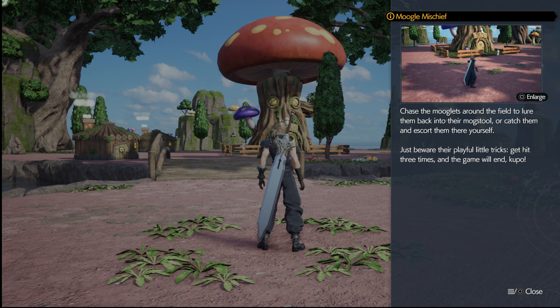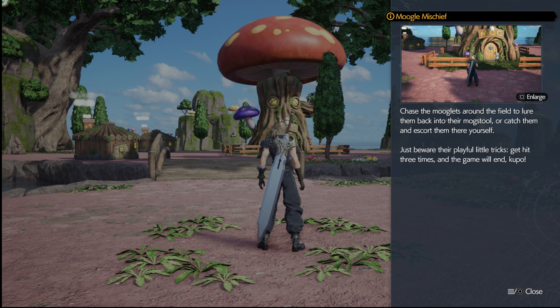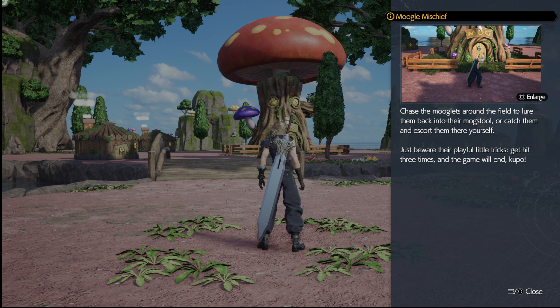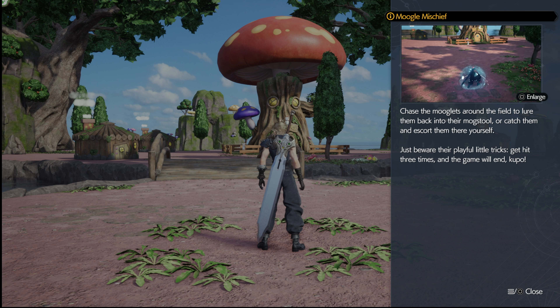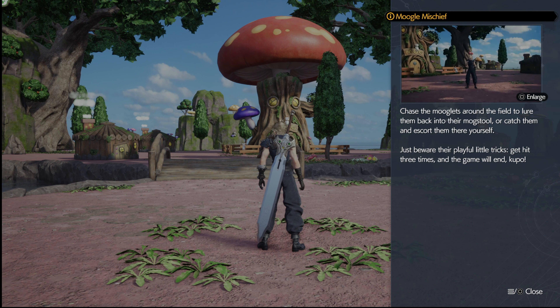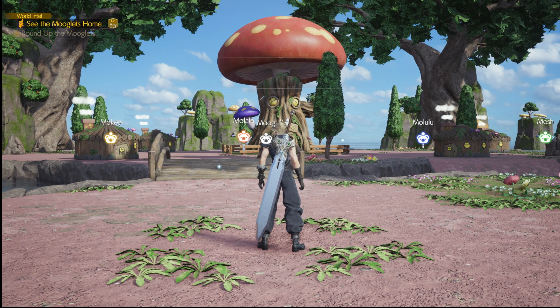Fine, I'll see what I can do. Alright, so chase the Mooglets around the field to lure them back into their mogstool, or catch them and escort them there yourself. 'Just beware their playful little tricks - get hit three times and the game will end.' Oh my God, oh no - everything's a minigame.